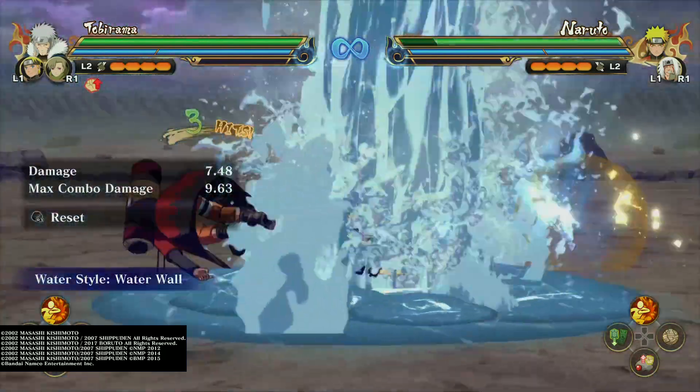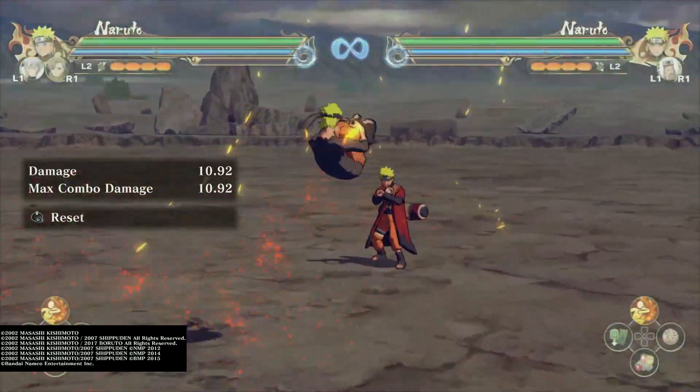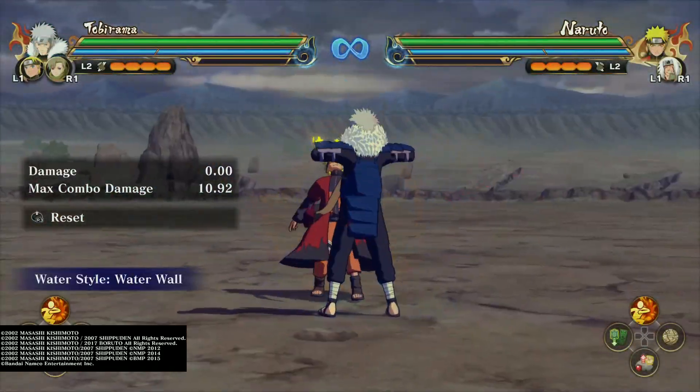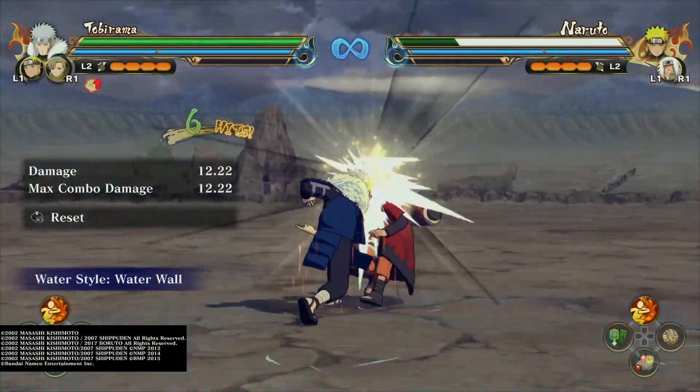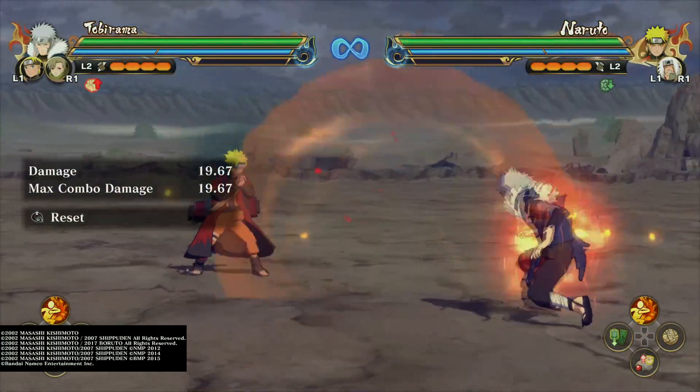If you're quicker with it you can even confirm into an attack uphill, something like that. It also works off of bombs.